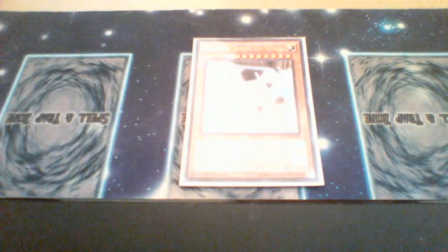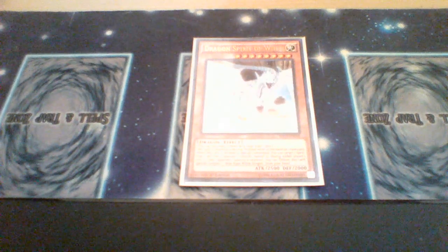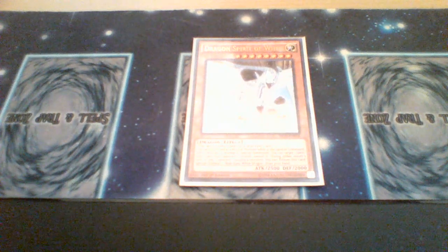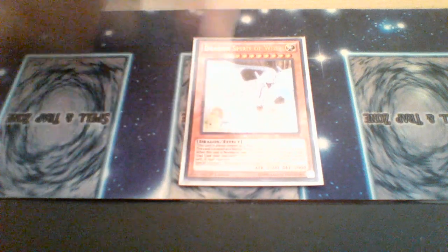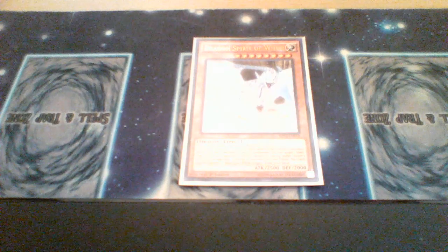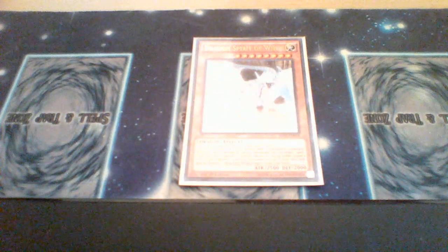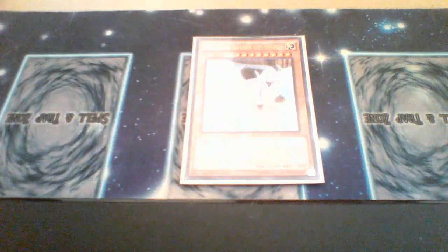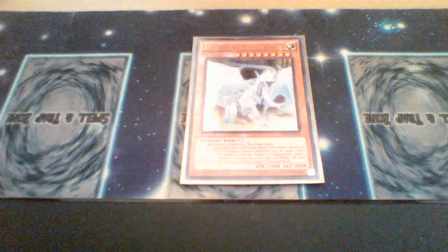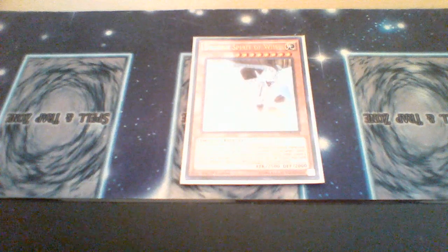Lastly in the main monsters, we have one Blue-Eyes Spirit Dragon. When special summoned, it can banish a Spell or Trap card your opponent controls. Also, if you have a Blue-Eyes White Dragon in your hand, you can tribute this card to special summon one Blue-Eyes White Dragon from your hand, and it's also treated as Blue-Eyes White Dragon while on the field and in the graveyard. Being able to banish a Spell or Trap is really good since effects tend to activate when destroyed or are active in the graveyard.